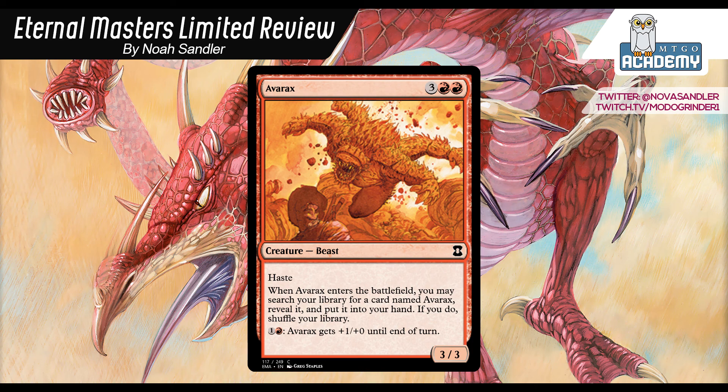But if you wanted to do a little lesson on card evaluation, I'm going to do that now. It's a 3-3 with haste for 3 and 2 red. When it enters the battlefield, you can search your library for a card named Avarax, reveal it, put it in your hand, shuffle your library. And you can give it a weak fire breathing: 1 and a red gives it +1/+0 until end of turn.